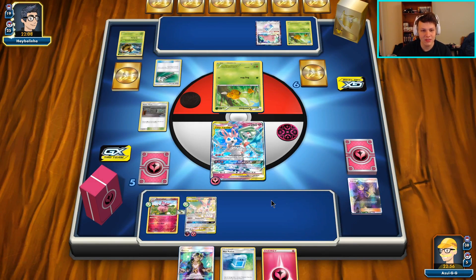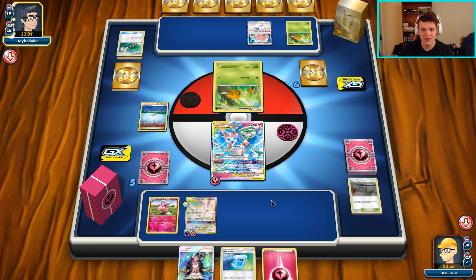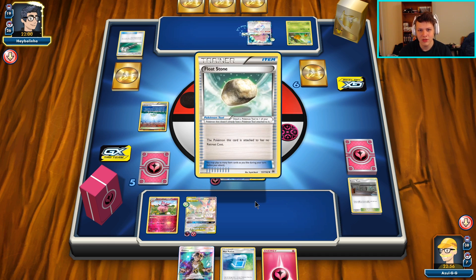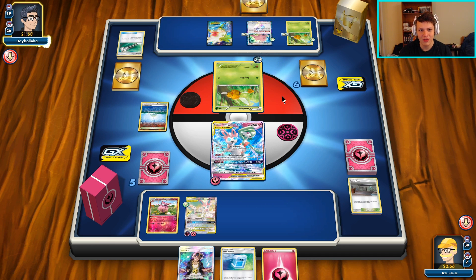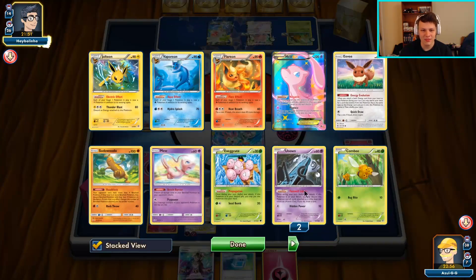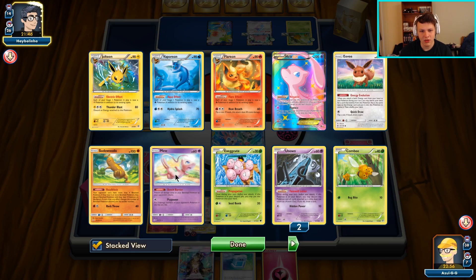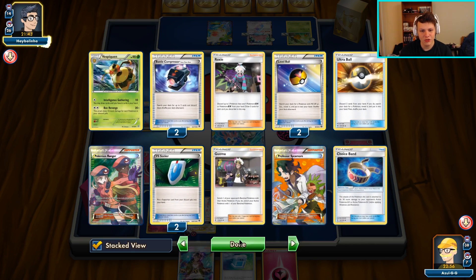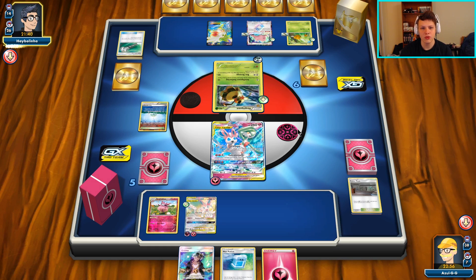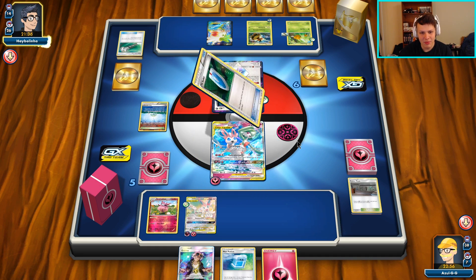There's a Field Blower - that means they don't have it for Fighting Fury Belts, which is what I was scared of. Instead it's just going to be a Field Blower to get rid of our Float Stone, which doesn't do a whole ton. They had to use the Shaymin and I'm curious why they limited their own bench - I guess they didn't want the reduced 20 damage. They got the Vespiquen but once again not hitting hard enough - 110, 120, 140. No Choice Band, so they're actually doing less damage than last turn.